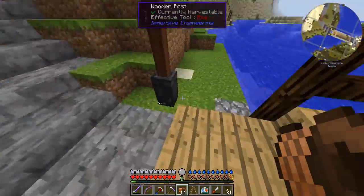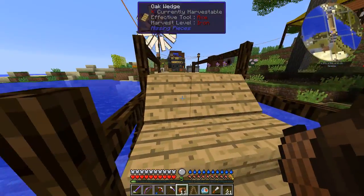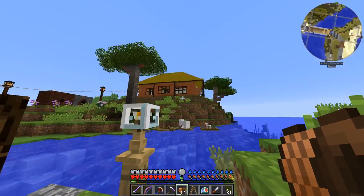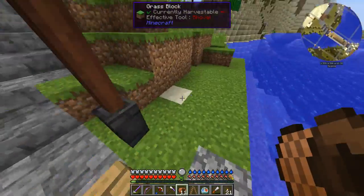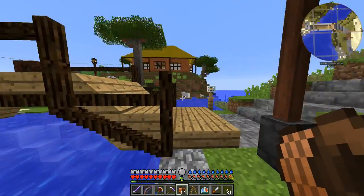Here's my bridge. I actually used Missing Pieces — that's another mod I mentioned already. Missing Pieces gives us those little lamps — a couple of different lamp types. It also gives us wedges for a lot of different blocks. And then this, of course, is all Chisels and Bits.